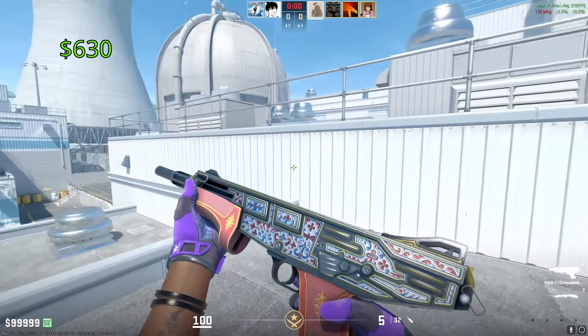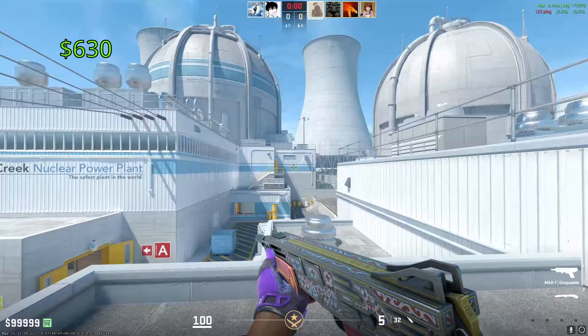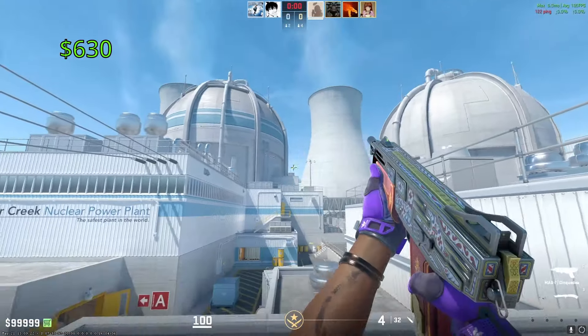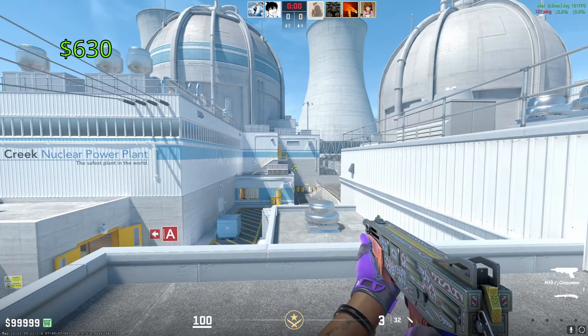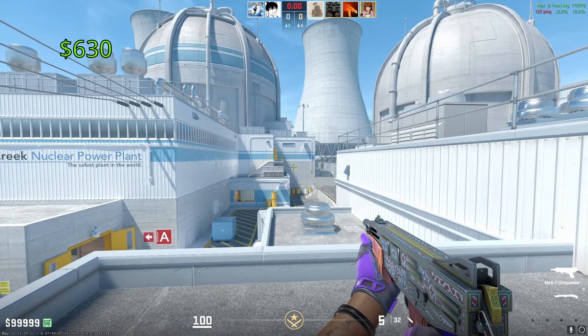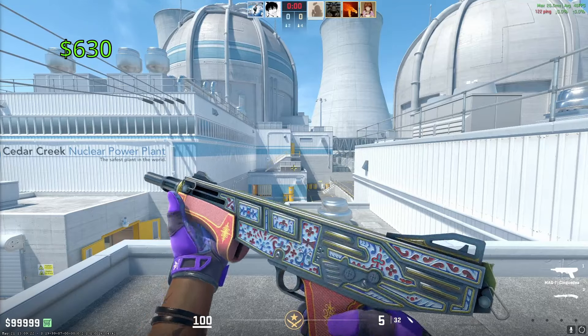Moving on to the heavies, our most expensive Mag-7 is going to be the Sincada. One of these in Factory New is going to cost you around $630. This thing does come from the Canals Collection, meaning it trades directly to the Op Prince — that's part of the reason it has such an expensive price tag. I do think it looks absolutely breathtaking nonetheless — it is a beautiful looking skin.